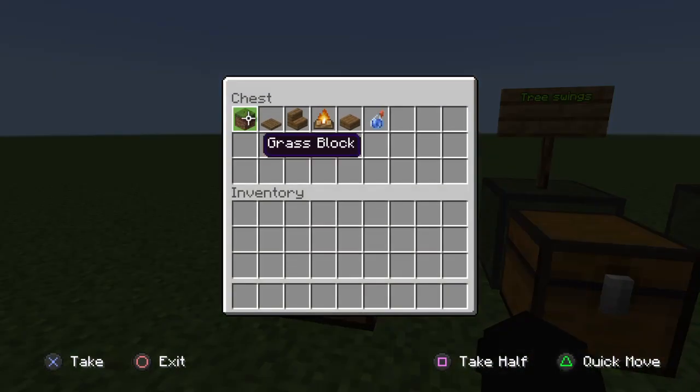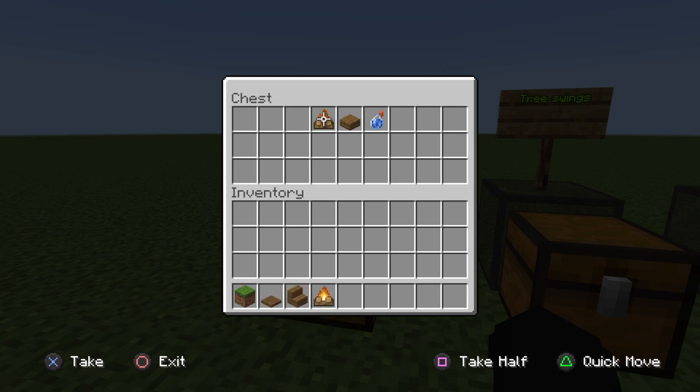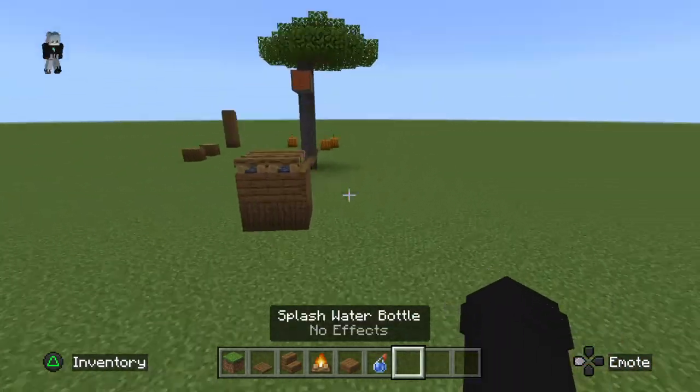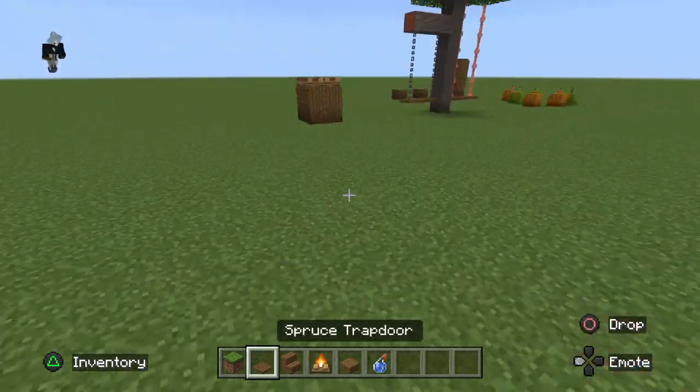First off, we're going to be showing you how to build the pet bed. You're going to need any block — I just got some casino wood, why not — spruce trapdoor, spruce stairs, campfire, spruce slab, and a splash water bottle.